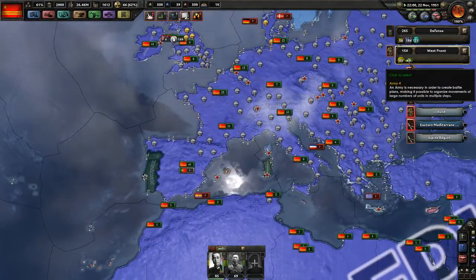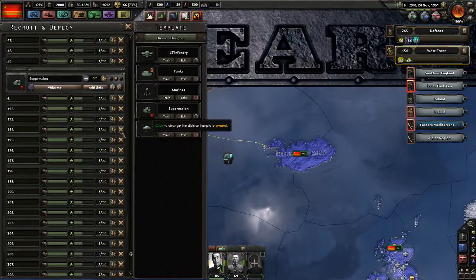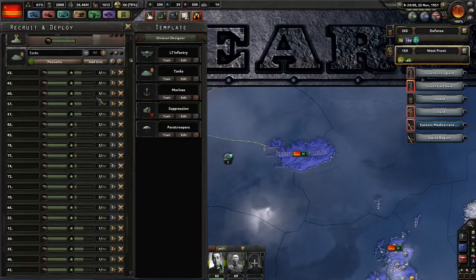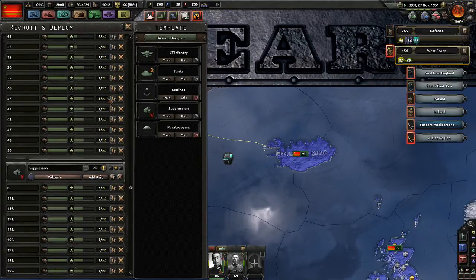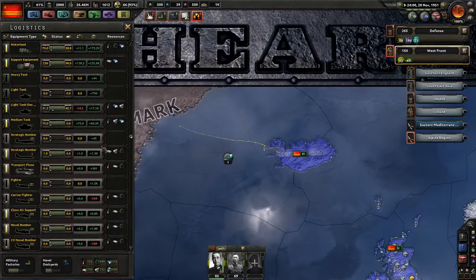Getting some more tanks — 69 now, good. Everything's still working as it should, all of these got deployed, perfect. They're on infinite production with 26 million manpower. This is so glorious — six thousand medium tanks!